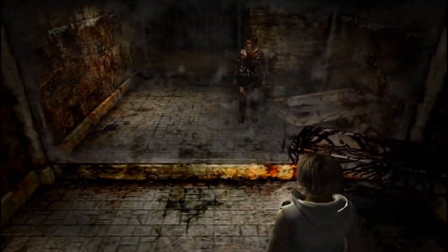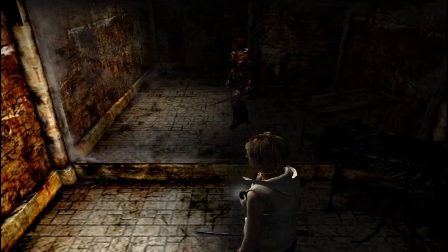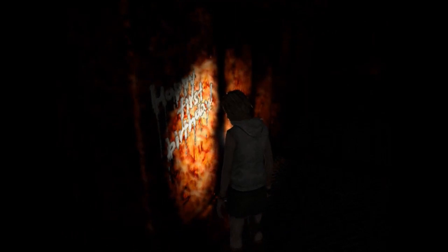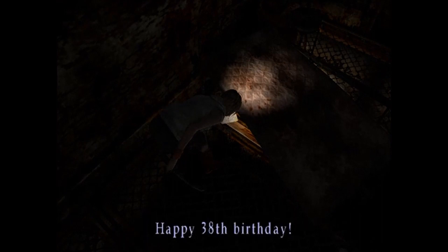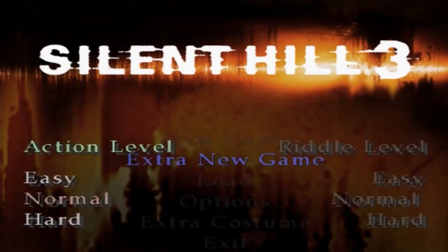The mirror trap can be a foreshadowing of the memory of Alessa. We also know that Heather is afraid of mirrors. There is also a room where you find a card about a birthday that mentions the numbers 7, 14, and 17, which are the ages of Cheryl, Alessa, and Heather.